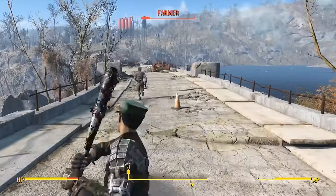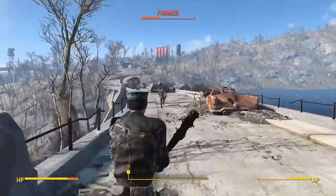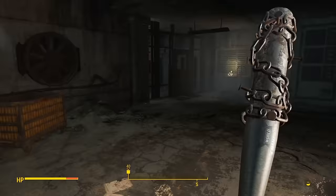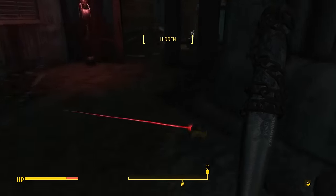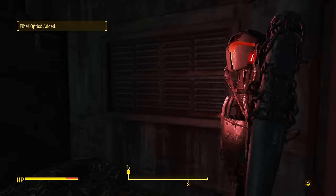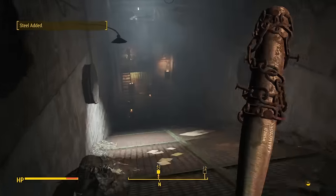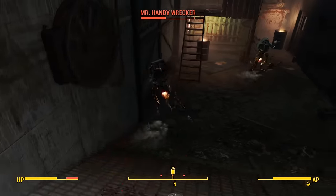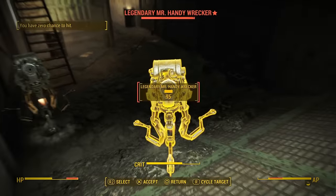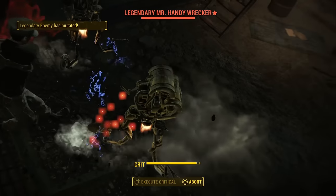When I finally tracked Ada down, she was literally standing in the middle of nowhere staring at a Brahmin. I didn't have to do anything special and was able to advance the quest from there. The next part was of course the part with the Rust Devils — the Rust Devils themselves weren't that tough, but their robots were pretty difficult. The main issue was of course the Assaultrons, considering they could kill me pretty quickly with those spinny arm blades. I was able to take them out with the Deliverer, because for some reason they don't do well when you just focus fire into their torso.